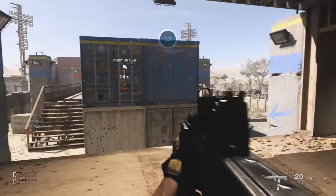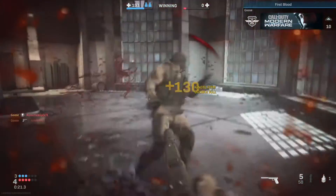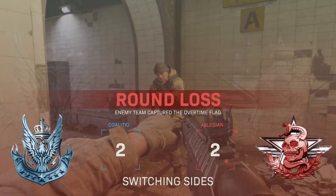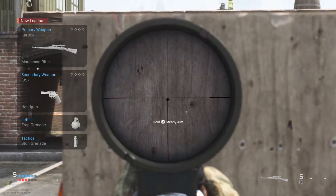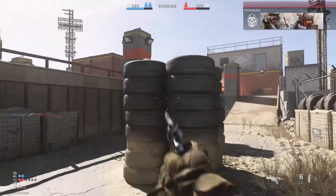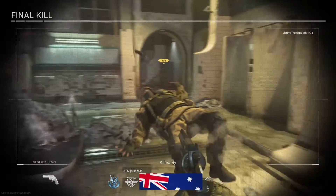Gunfight! The mode that feels the least like traditional COD is Gunfight. No longer the weapon progression ladder deathmatch, it's now evolved into a round-based matchup between teams of two players, who each have one life per round. Rounds can be won by either eliminating both opponents or, after a set amount of time, capturing a point that'll unlock in the centre of each map. Win a total of six rounds and you claim the match. The main variable being the randomised loadouts, which can throw you in with anything from a sniper rifle and a shotgun to a silenced pistol and throwing knives. Changing this gear up every second round, along with the multiple lane-based minimaps, means you'll need to mix up your playstyle to keep your opponents on their toes — or on their backs.